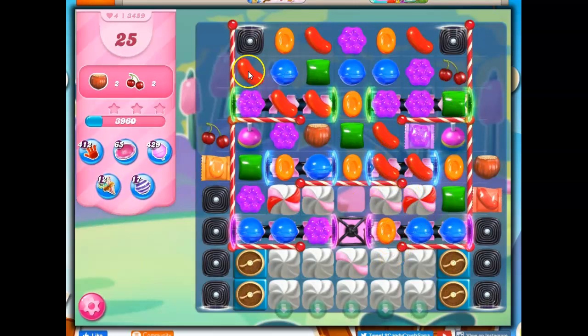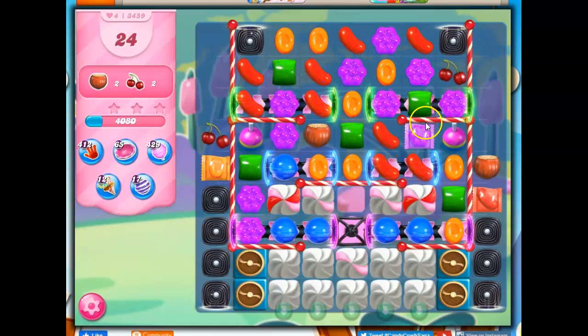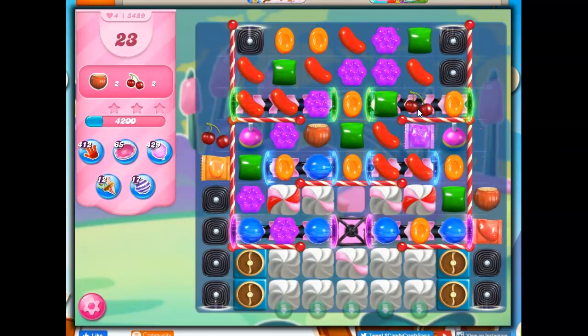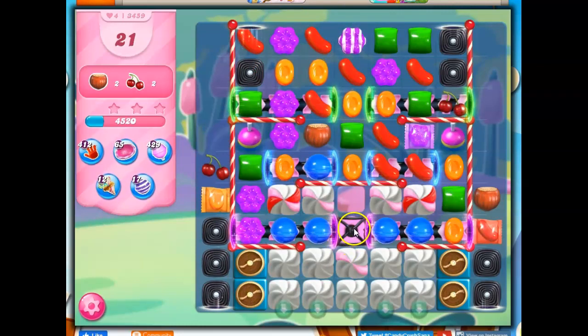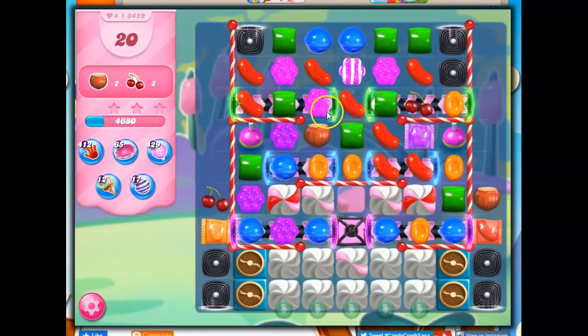No good moves — I can do this, that's about all I can see. I'm going to choose this one and try to get some of the purple together. Now we're on that conveyor. I don't have too many choices. That looks like a good choice though, because I'd love to get that coconut wheel opened up. I can play around with the orange or the red — the orange this way at least takes out a licorice and brings this down.